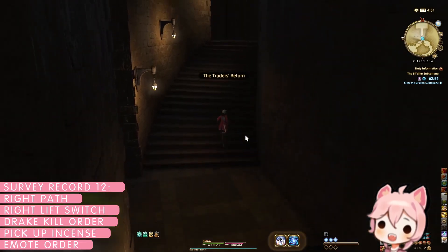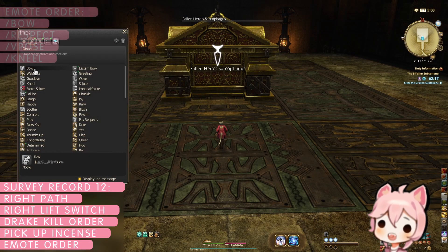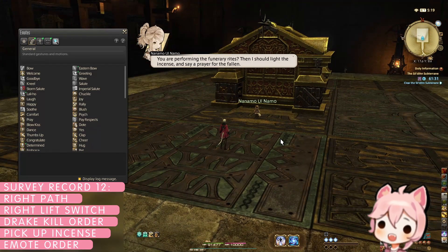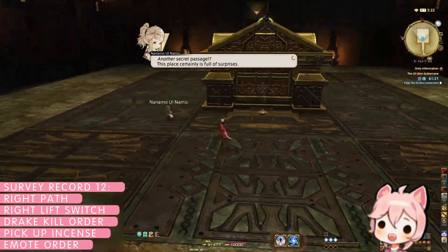This time, once you reach the final boss, do not interact with the sarcophagus. Instead, target the sarcophagus and perform the following emotes in order: Bow, Respect, V-pose, and Kneel. Nanamo will point out that you are performing funeral rites, and a new path will open up behind the sarcophagus leading to a secret boss. Defeat them to complete survey record 12 and finish off the right branch of the Sildene Subterrain.